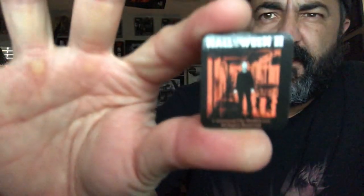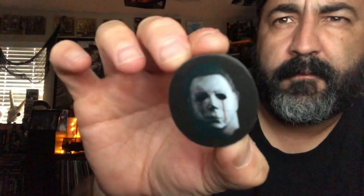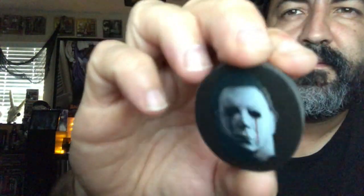We also got a Halloween 2 magnet — digging it, the fridge is going to get hooked up! You've seen that cover before, Halloween 2. A little magnet, pretty cool, that's rad. Next up looks like an eraser — bleeding-eyes Michael. Very cool.